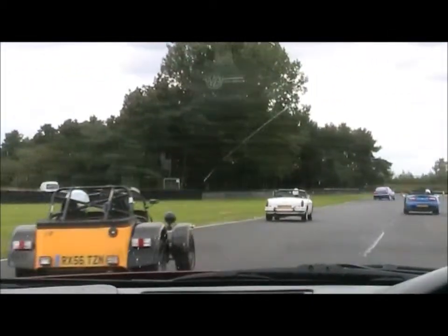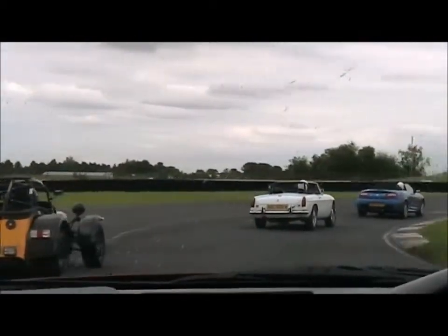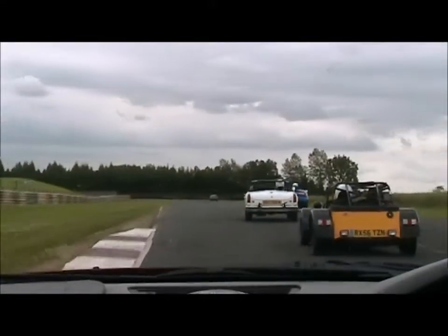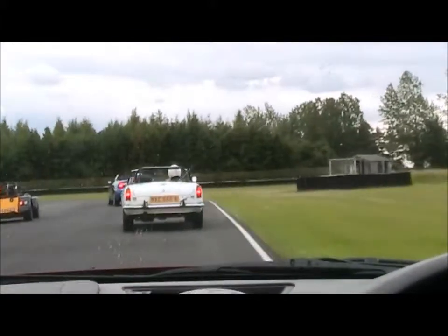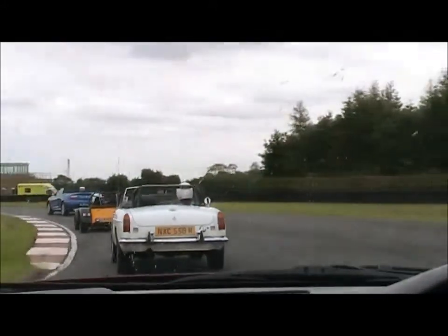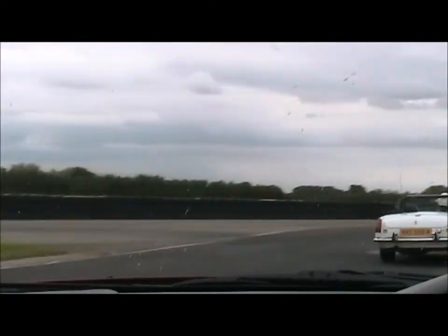Then sweep it nice and wide and out to the left-hand side on the brakes. Our next turning point is just at the end of the kerb there so you can get the car rolled in. There's a bit of a change of tarmac through here so you can pick that as a bit of a braking zone. Get the car turned in. And then drop her in. The most important thing about the hairpin is getting good exit speed because it goes on to the long straight.